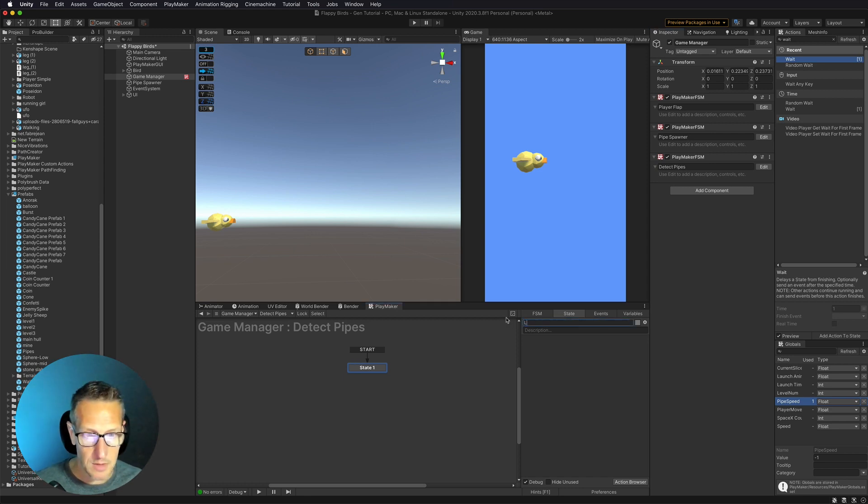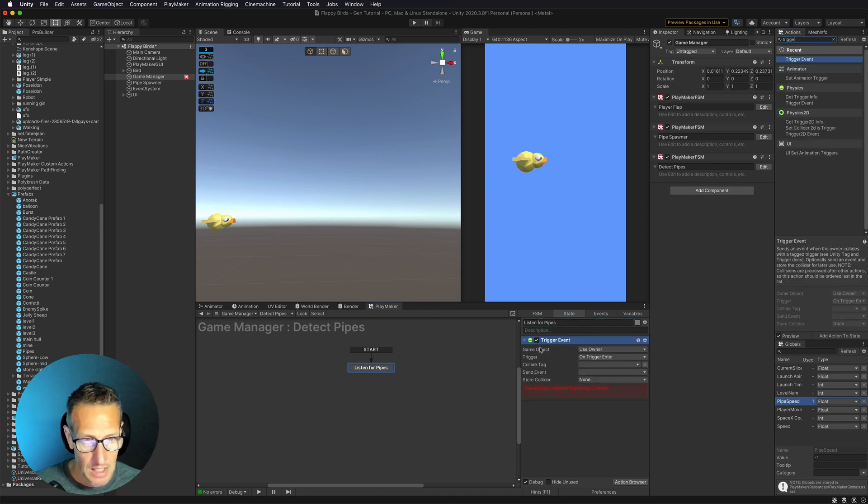The first thing we're going to do is listen for pipes. I'm going to listen for a couple of things: the score, and whether we hit the pipes. We'll use a trigger event, listening for a game object - specifically our bird - on trigger enter. This is where those tags come in. So if we hit a pipe, we're going to send an event of 'Game Over'.